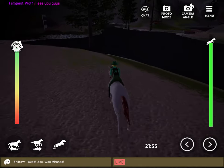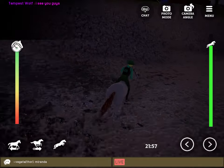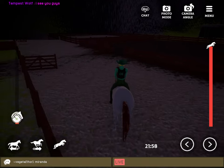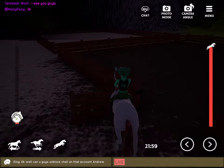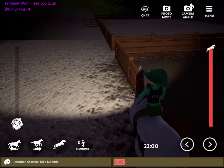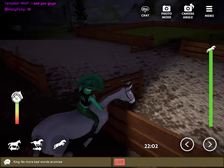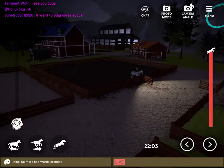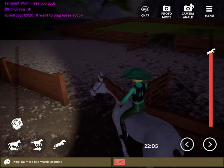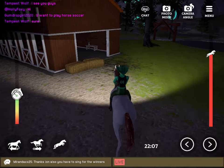You can jump whenever you want — you don't need a special requirement like VIP or anything. It's pretty good. I'll just say something here — see, it says Holly Foxy and then she says hi. At the top there's a camera angle button, so if I tap it, it changes my view. I'm going to come here — I always get stuck behind the fences though, which is very annoying.